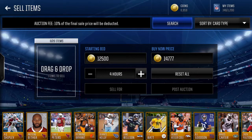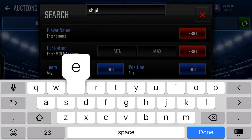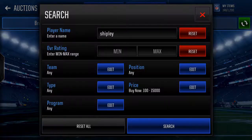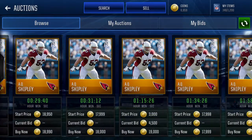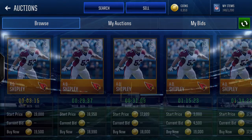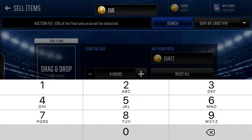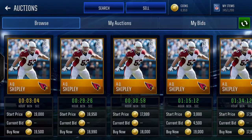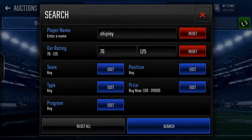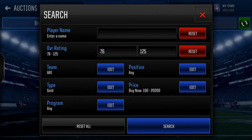Got three high overall Cardinal players — I guess that's not too bad. I'll look up Shipley — nothing from 15k, about 20k. Okay, not too bad. For 16k we'll go ahead and throw him up there for a solid 15,477. Then we'll go ahead and look up Antoine Bethe — team Cardinals.